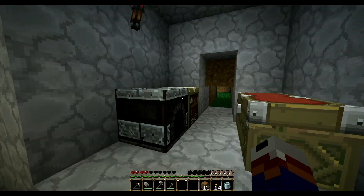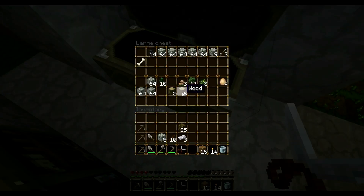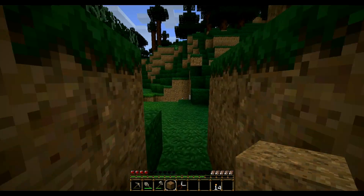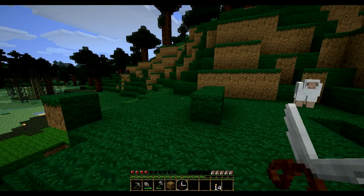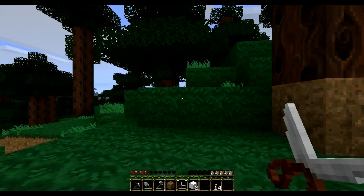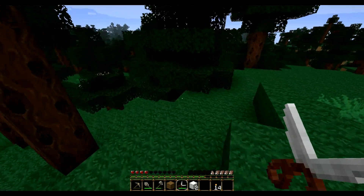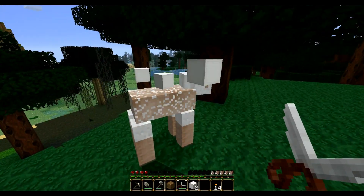Okay, I probably should make some shears. I'll shear one of those sheep. Got two wool — oh great, I need to find another sheep so that I can make a bed. I really need to make a bed. Something white over here — there we go, that one dropped three. Cool.